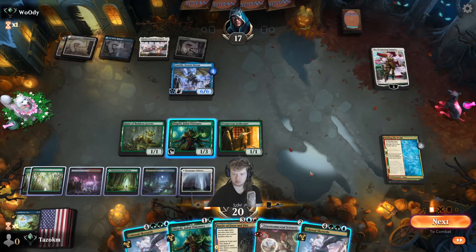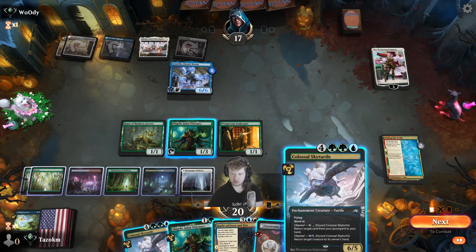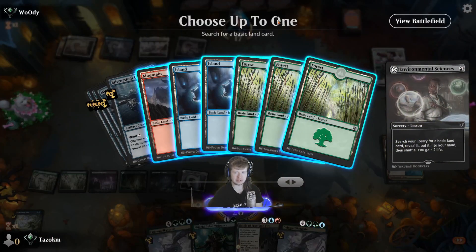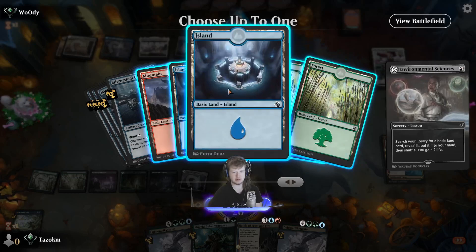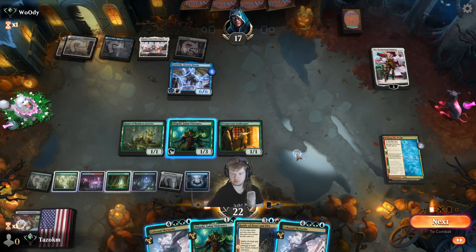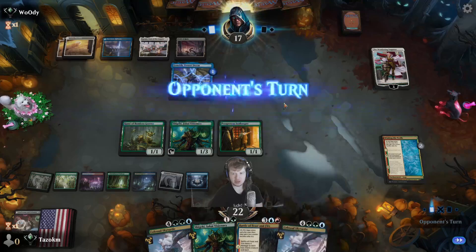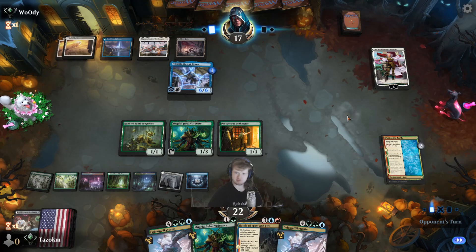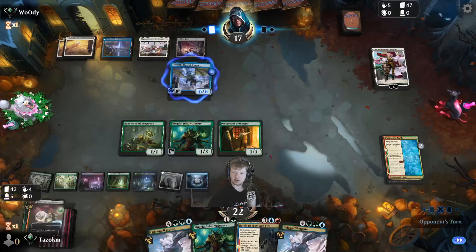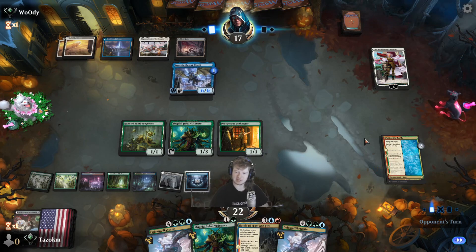I think we hold open Colossal Turtle and just when they attack with Imrith and tap it, we bounce it. Ha-ha-ha-ha! That's the move — we do that, we Shigeki, and then on our turn we make a bunch of trolls. Things are good. They'll probably have a board wipe, but the channel ability on Shigeki will get us some cool stuff and give us lots of gas.